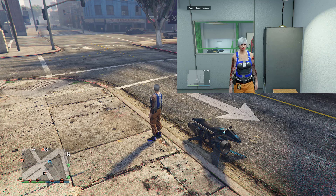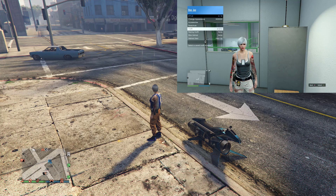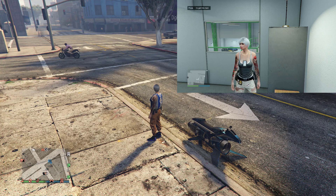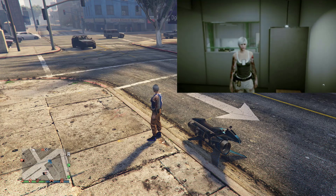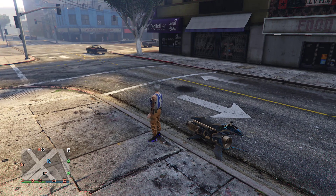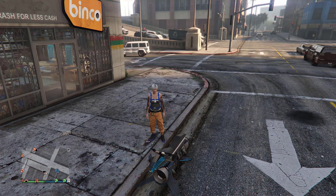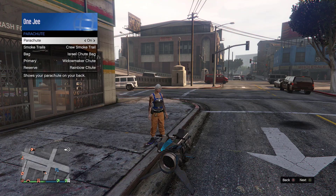As soon as you join, go to Style and select the C2 outfit. If your friend is using your Xbox, that's all they need to do. Select the C2 outfit, go back to the store remote, and turn off console number two. Console number two is now fully turned off.